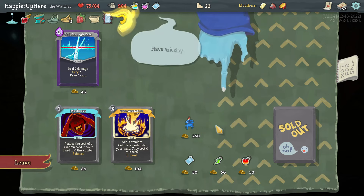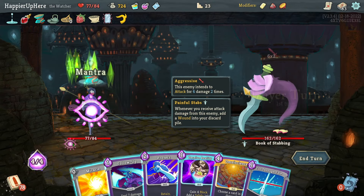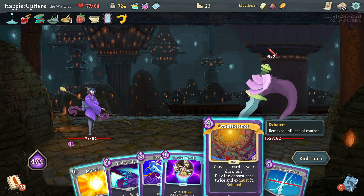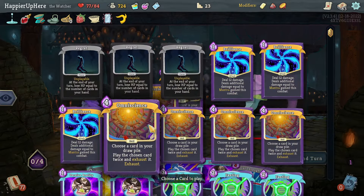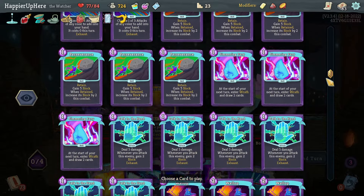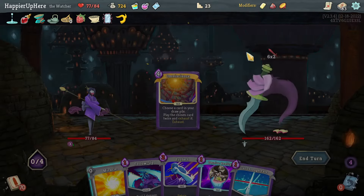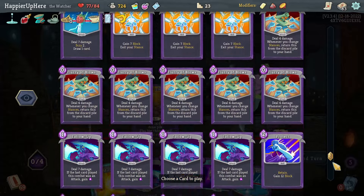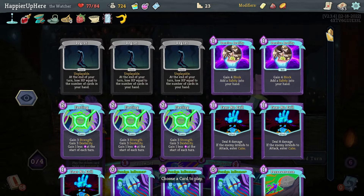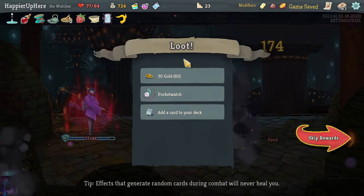I have another shop coming up so I don't want to spend all my gold here. Let's take Gremlin Horn - when an enemy dies, gain energy and draw one card. I have a bunch of Omnisciences now - let me try to kill. Play all the Omnisciences, enter Wrath with Crescendo, do the Brilliances, then Wallop just to be safe. All the cards are double-played but just to be safe - oh, I have another card. The Brilliances were enough.